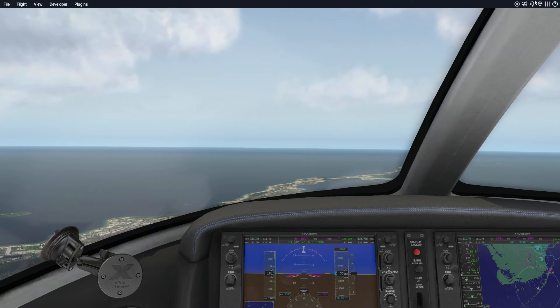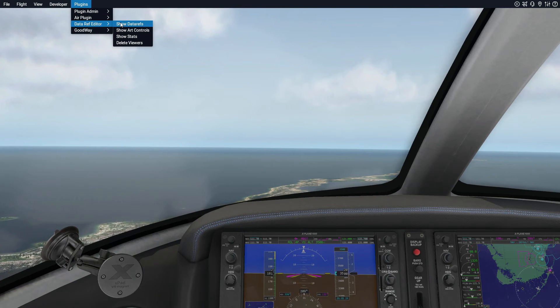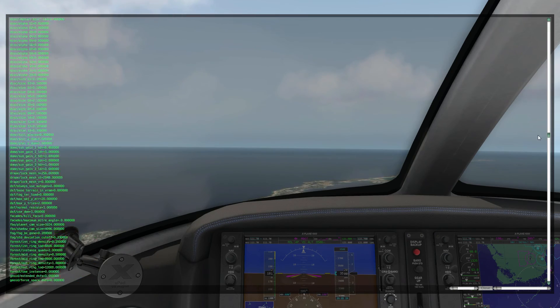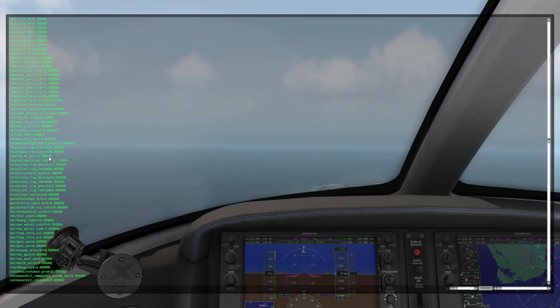This is just to get rid of that fog. One more time before we get out of here: go to Plugins, Data Reference Editor, Show Art Controls, then scroll down and go to fog/fog be gone. I'm going to put this back to the default value — and see, it just makes the draw distance not nearly as far.